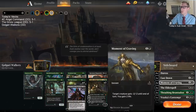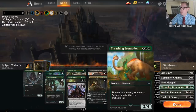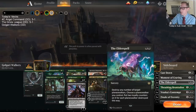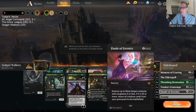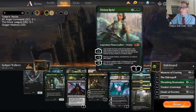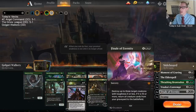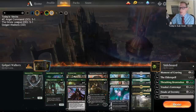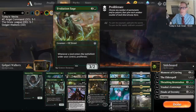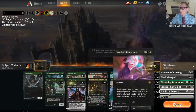Our sideboard is pretty geared towards aggro — we have Cast Down, Moment of Craving, and Contempt. Finale of Eternity could work pretty well in this deck. Not only is it just a solid card, but if we have Nissa in play it's certainly possible we can get X equals 10, and then return all creature cards from our graveyard to the battlefield — basically our own little Command the Dreadhorde kind of thing.